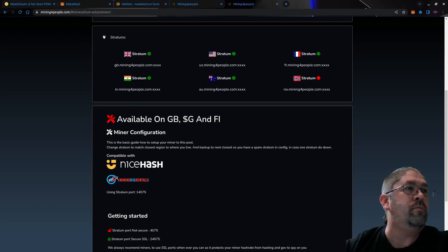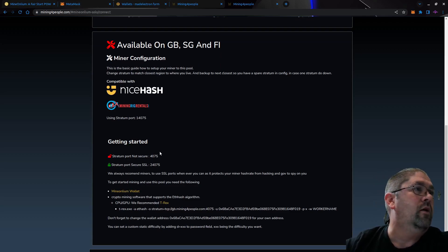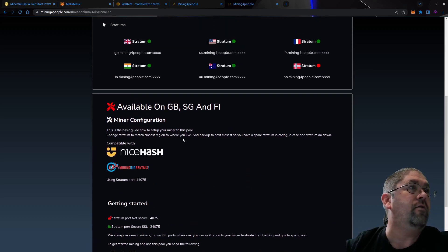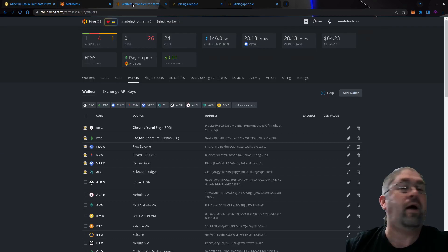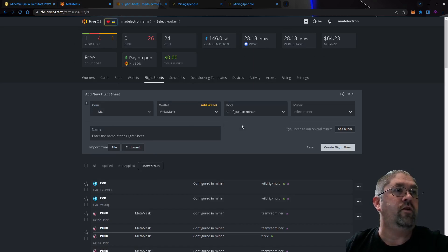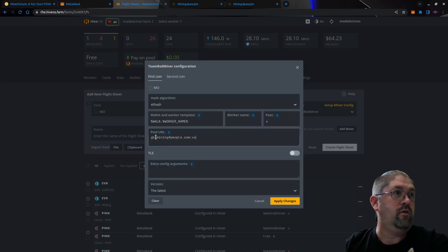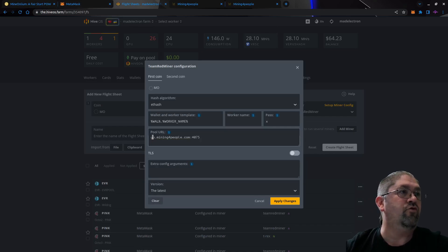You can see a bunch of stratums here — just scroll down a bit and look for usminingforpeople.com, that's going to be your stratum, available on GB, SG, and FI. Let's try GB — I know the FI one is up, not sure about GB which I assume stands for Great Britain — and we're going to be on port 4075. Let's grab this and go back to HiveOS to start a flight sheet. We'll set up AMD first, using ETHash as the hash algorithm, with wallet and worker.